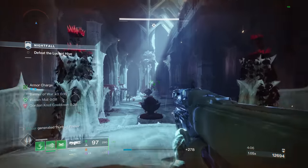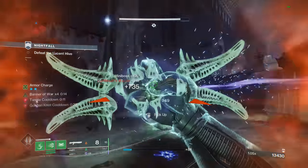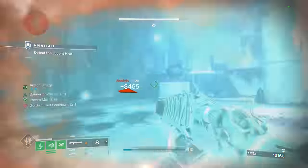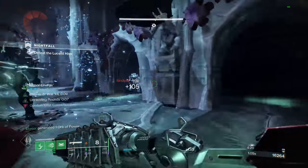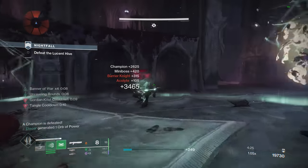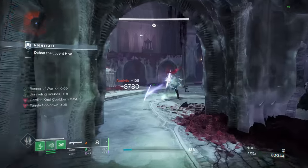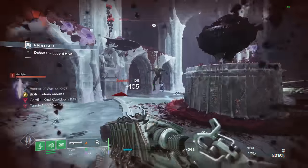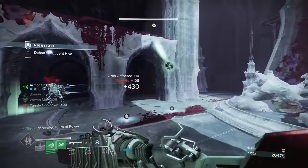Those grapple melees do so much damage they can basically one-hit champions, even like 20 light under. Just like Part 1 of this build, it is really good for champion gameplay — between your charged melees and the infinite grapple melees, you're generally going to be one-hitting if not two-hitting all the champions with just your melees, even without Tractor Cannon. With the build you have Unraveling Rounds, which will make the Navigator break barrier shields. You can put it on a machine gun for overload, then you can always pop your super and suspend the targets for unstoppable. So just like the Tractor Cannon version, it covers all three champion types by yourself.